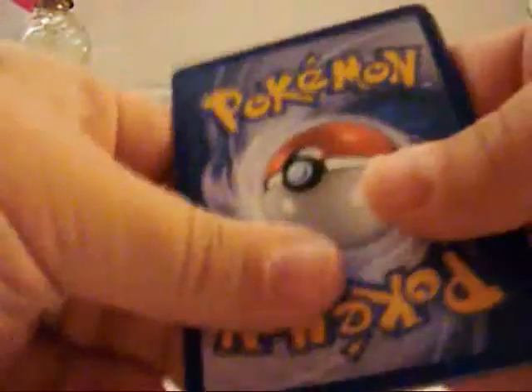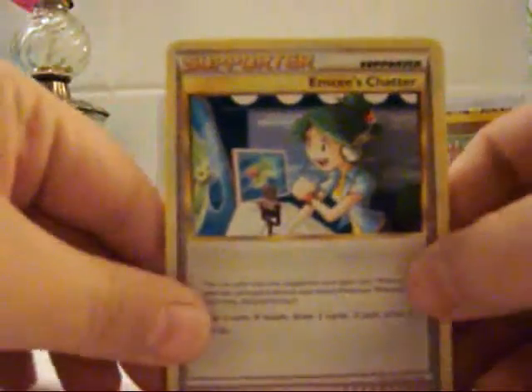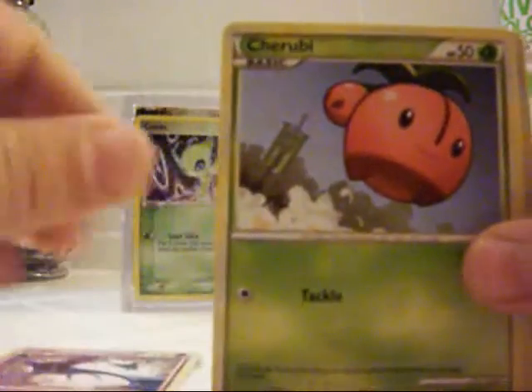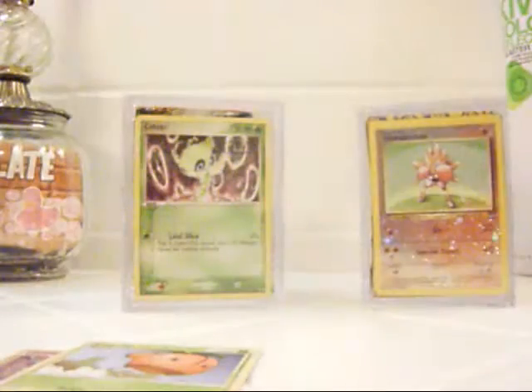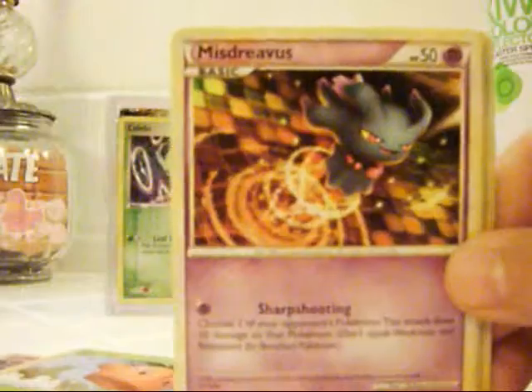It's a little soft. Smart. I hope this works. Should, but who knows. Alright, we have MC's Chatter, Zubat, Cherubi, Misdreavus, Sponge. I don't know if that's going to help the color at all — my camera kind of stuck on the coloring.